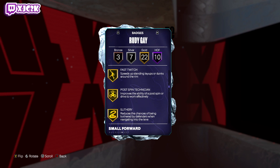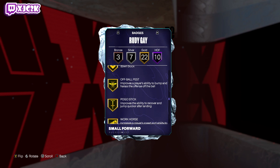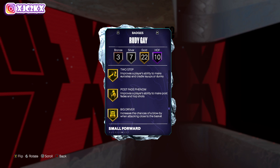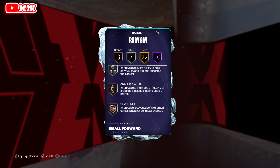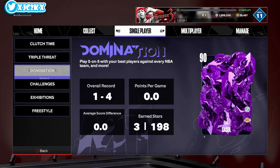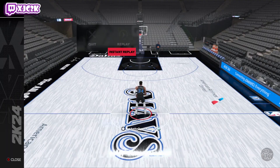Gold badges include acrobat, dream shake, fast twitch, post technician, blinders, handles for days, space creator, chase down artist, off ball, pest, pogo stick, workhorse, bunny hook, specialist, scoopers, bend cycle, two step, big driver. Silver badges include post playmaker, interceptor, post lockdown, speed booster, triple strike. Bronze badges include ankle breaker, challenger, and clamps. I don't think he's going to be the best lock in the world, but I think he's going to defend slightly better than the badges say.